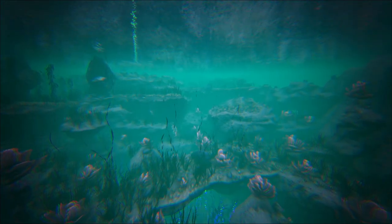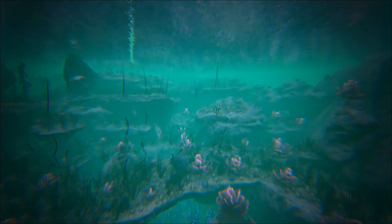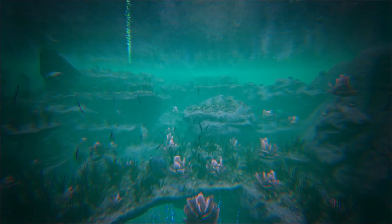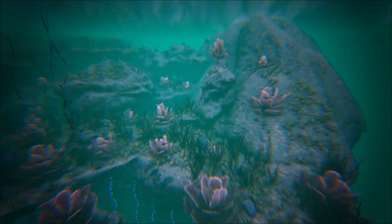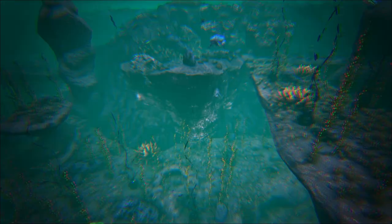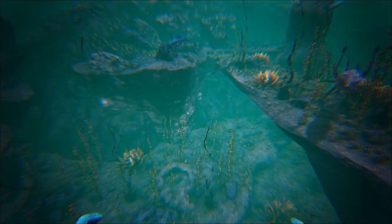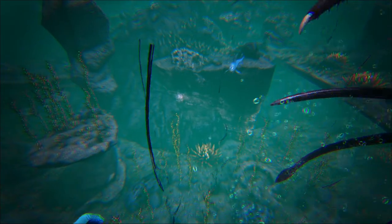Here we have the seagrass region, which is still kind of a work in progress from my understanding, but it looks amazing right now. These are going to be large underwater fields filled with harvestable plants — when you harvest the seagrass you'll get a bunch of berries and all that. Lastly for the Pacific Coast, we have the sparse reef, which is a dying reef where everything is turning brown and dying off.